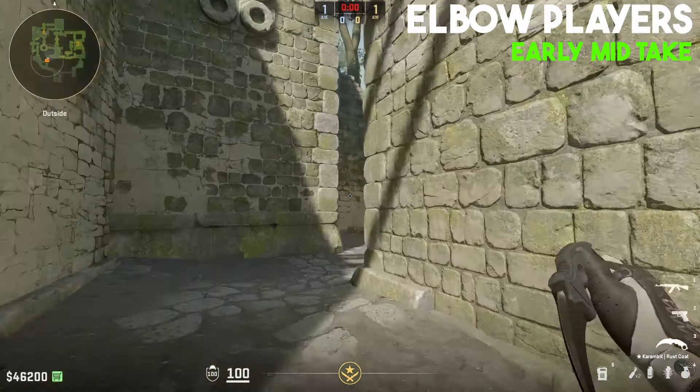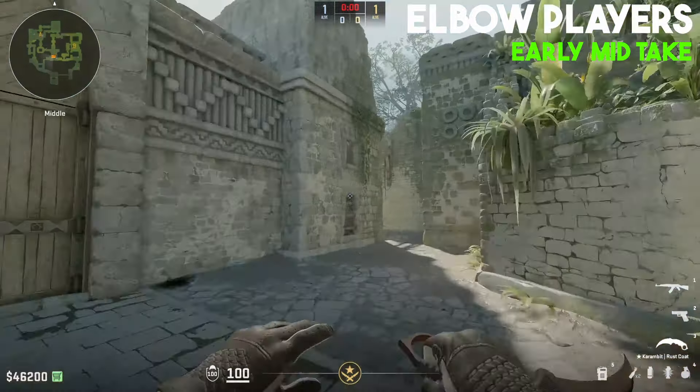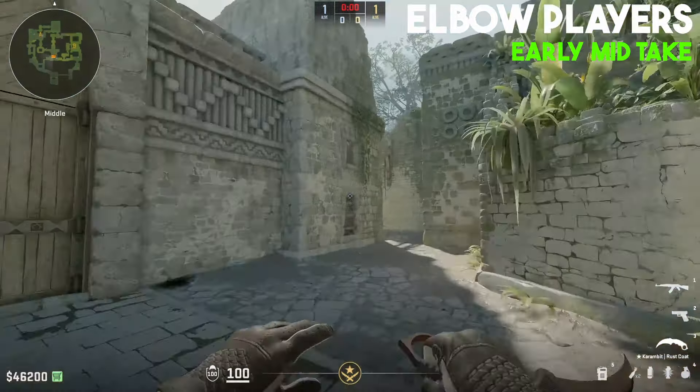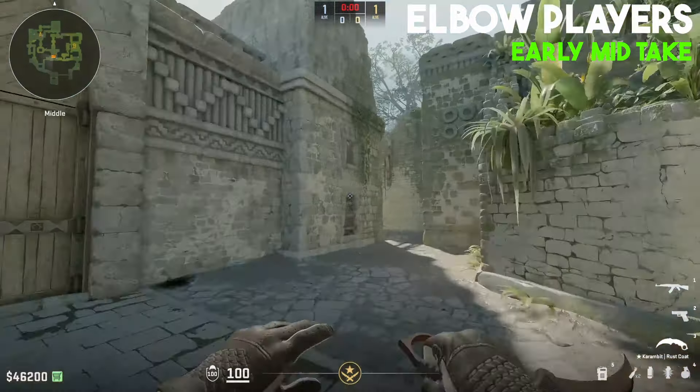As the first elbow player, you're the entry fragger. Always bounce the flash off this wall so it pops behind you when you swing, then tank the HE out here and trust your support player to smoke off the Molotov. Try to get an entry frag towards here, or ideally Donut. Once you're through the smoke, keep taking space — but don't overpeak into Donut. If you can see the entrance of Donut, that's your signal to stop and wait for your teammate.